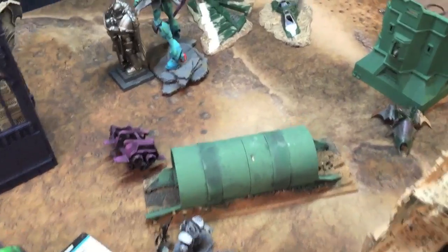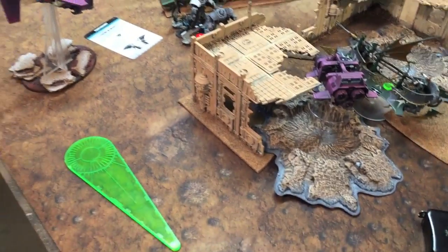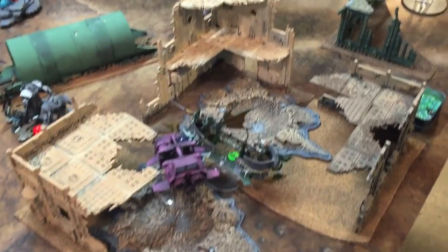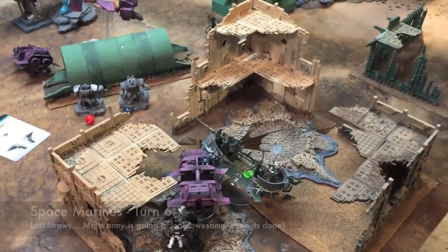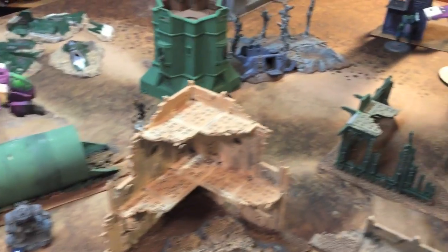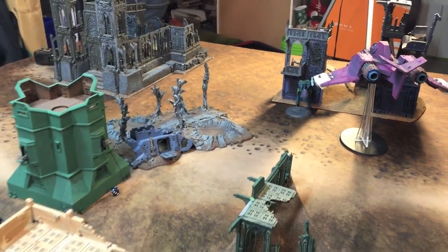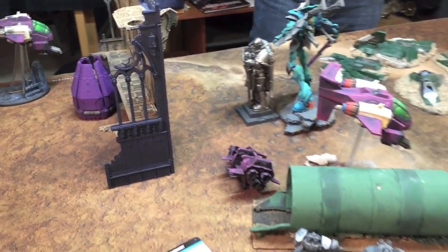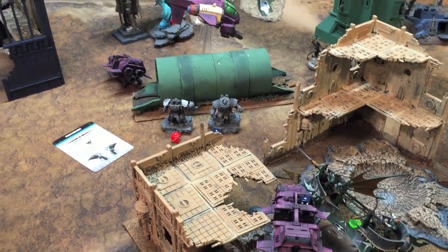Drum roll please — the game continues on to turn six, where the Space Marines gain one more point for a table quarter, bringing them up to six points. Scouts got out to make sure that quarter is impossible to contest. The Death Jester died but the unit hit-and-ran out. I was trying to roll high enough to get into a quarter to contest it, as the Venom died. The War Walker survived passing environmental saves. The lone Eldar Jetbike died. Space Marines gained two more kill points and one more primary point — score is seven to six.